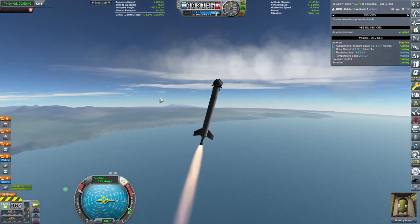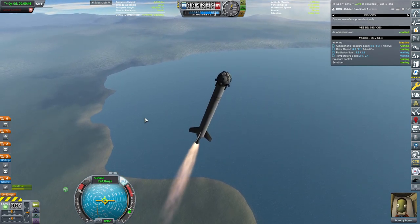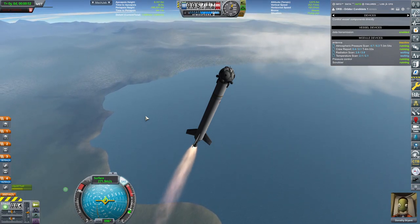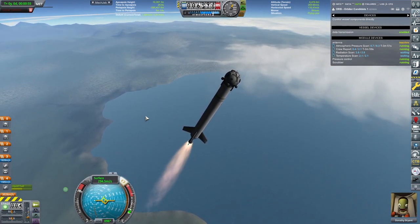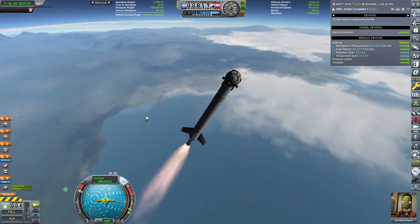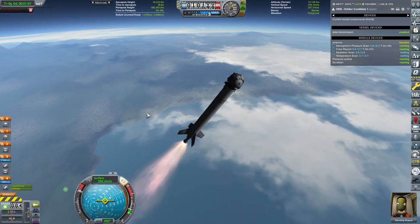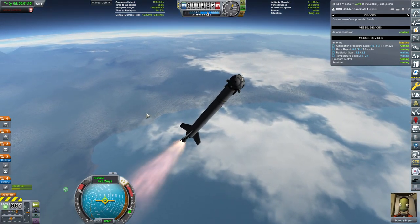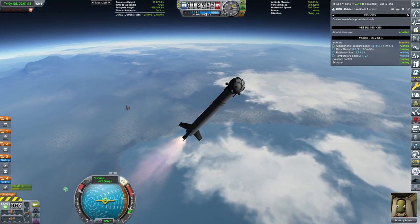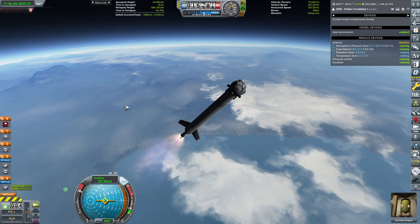Those engines are gimbaling pretty radically. Do the actual Merlin engines gimbal that much? Let me know in the comments below — what's the maximum gimbal angle of a Merlin engine? Seems like Dorothy is in good spirits, and why shouldn't she be? She will be making history today. All my experiments are running: atmospheric pressure scan, crew report, radiation, and temperature scan. I don't have an experiment return unit or anywhere to store the experiment, so it'll be interesting to see how much I'll be able to store.